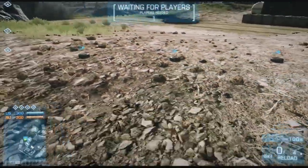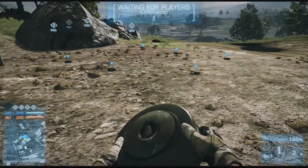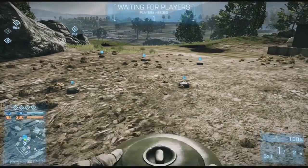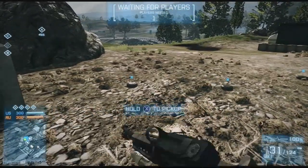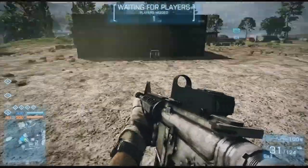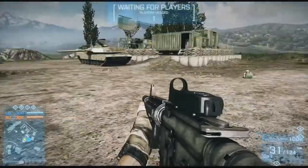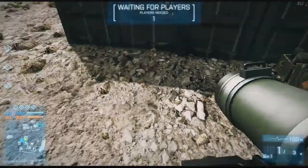Boom, boom, boom — now I have six mines on the field. Let's watch what happens when I place a new one. You see that? This is the cycle I was talking about in the previous video — that is the best example I could possibly give you. And check it out: my ammo pack is still here, my health pack, my mines, and now I have a javelin next to an ammo crate. Unlimited javelins, guys.